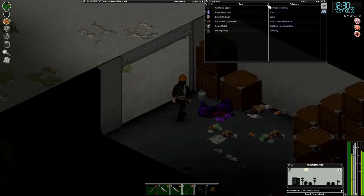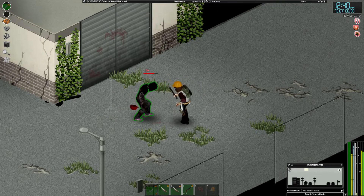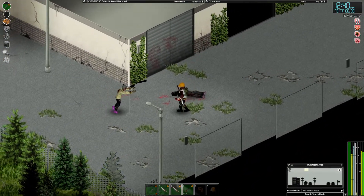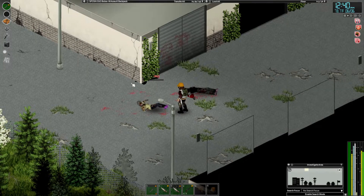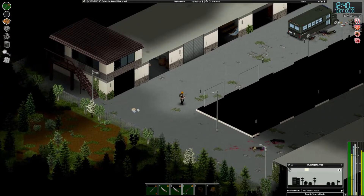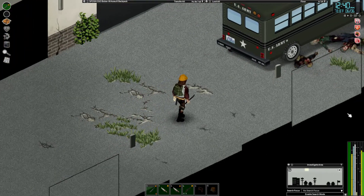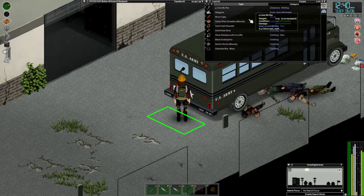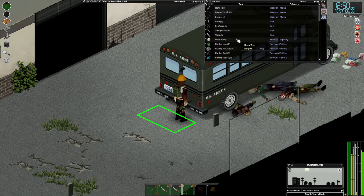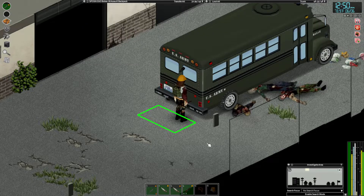Well, before I start picking them up, let's get rid of all these zombies of course. I can also take my sledgehammer and break down the rest of the doors — like these doors. I don't know if I want to do that right now though, because I don't want to do it to the ones that already have zombies on the inside.